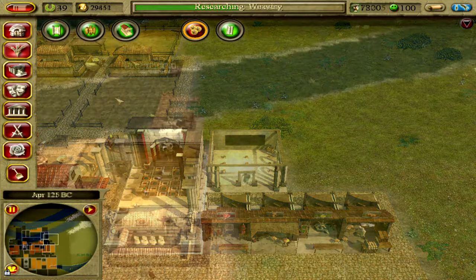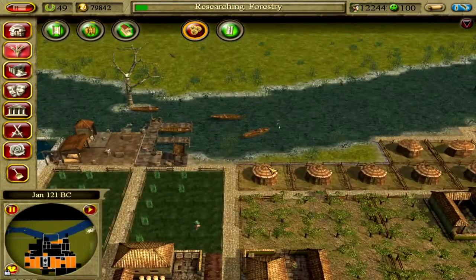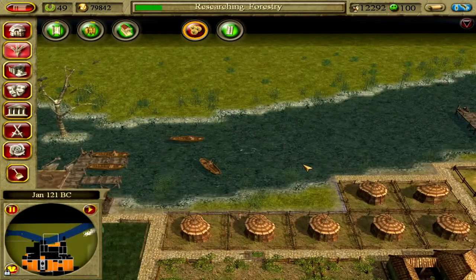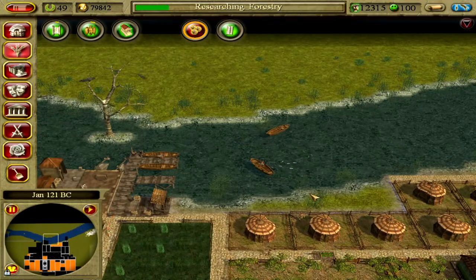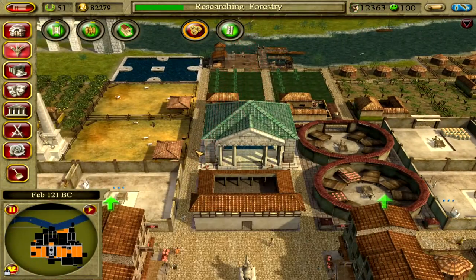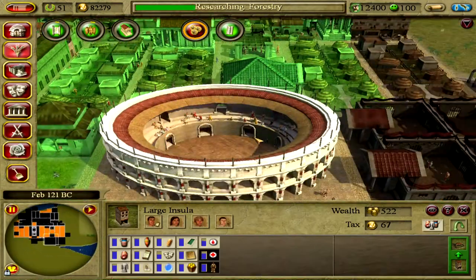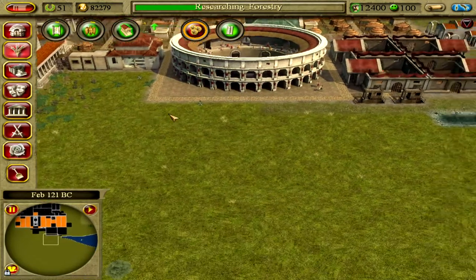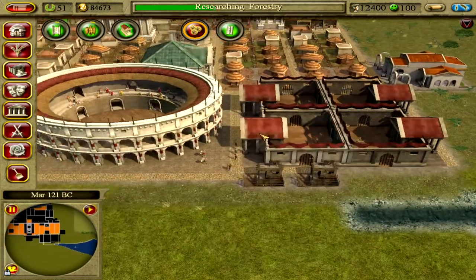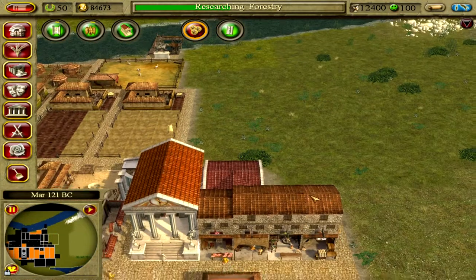'What would you like to research next?' I'm on forestry. The fish will diminish — they fish less fish when they fish, which means trouble.